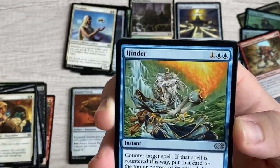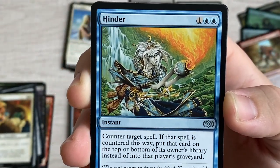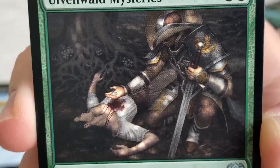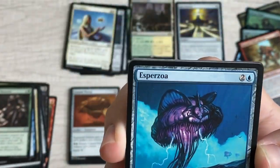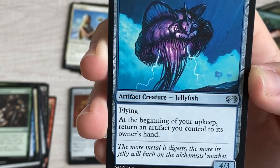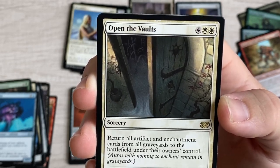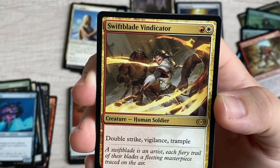Hinder - counter target spell; if countered this way, put that card on top of its owner's library instead of into the graveyard, so they just have to try it again. Wild Instincts, this lady appears to have been stabbed with a necklace. When a non-token creature dies, investigate; when you sacrifice a Clue, create a 1/1 Human Soldier. Esparza, flying jellyfish artifact creature - at the beginning of upkeep, return an artifact you control to its owner's hand. Open the Vaults - for six, return all artifact and enchantment cards from all graveyards to the battlefield under their owner's control.